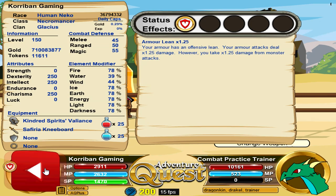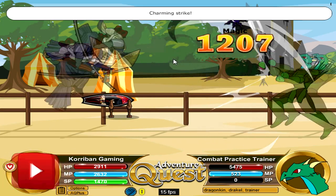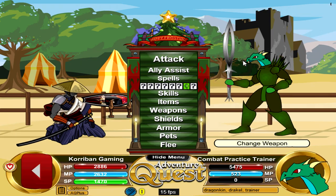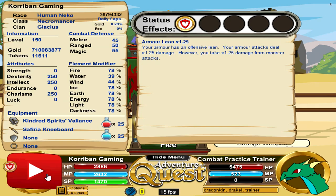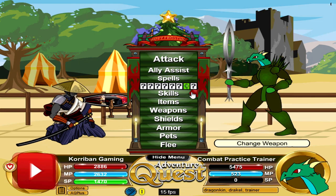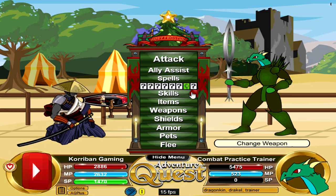With no boosts whatsoever — just 250 intellect, 250 charisma, 250 dexterity — I'm hitting for about 2,300 to 2,500 damage. That's how crazy this is. Imagine with boosting how much damage this can do. This is one of the skills that can let you hit the damage cap inside the game very easily if you know what you're doing with boosting, and you can just keep spamming this nuke as long as you have the charges for it.